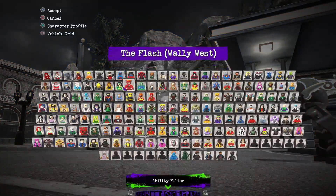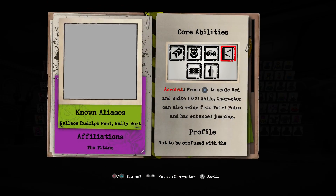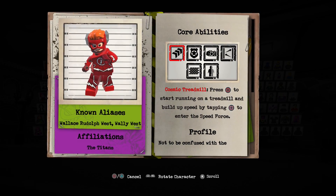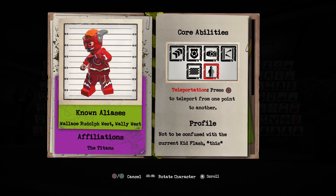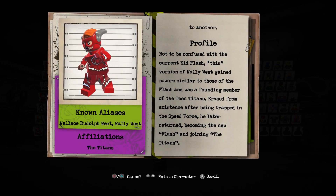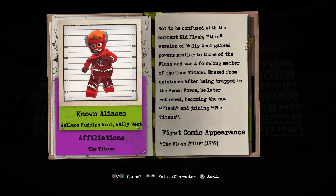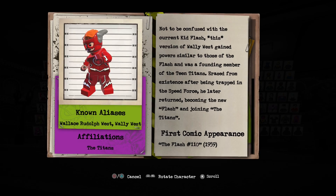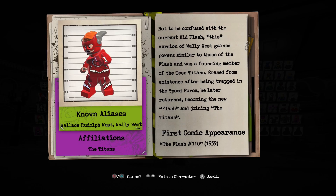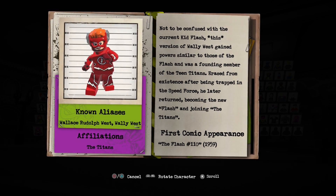Let's look at Wally West's character card. The Flash — Wally West. He has acrobat, photo mode, security access, cosmic treadmill, wall climbing, and teleportation. Not to be confused with the current Kid Flash, this version of Wally West gained powers similar to those of the Flash and was a founding member of the Teen Titans. Erased from existence after being trapped in the Speed Force, he later returned, becoming the new Flash and rejoined the Teen Titans. The Flash number 110, 1959 — Wallace Rudolph West, Wally West.